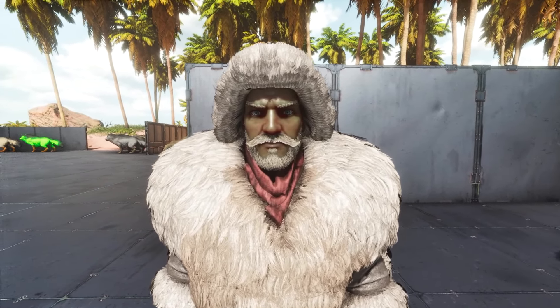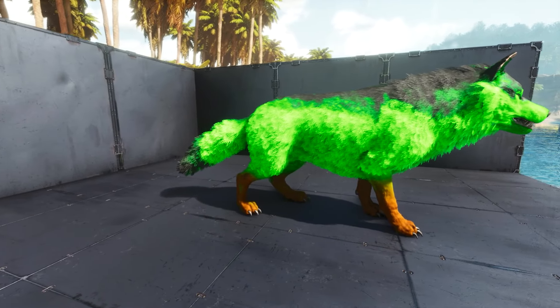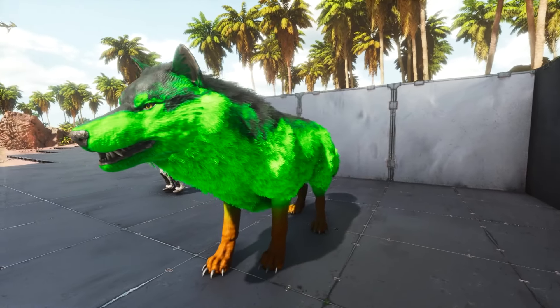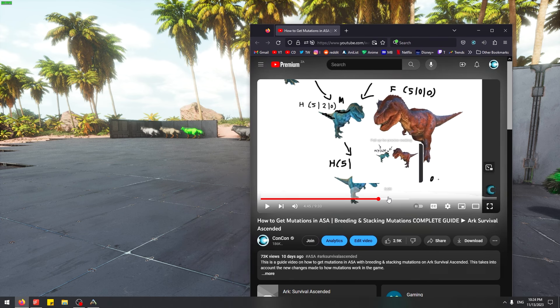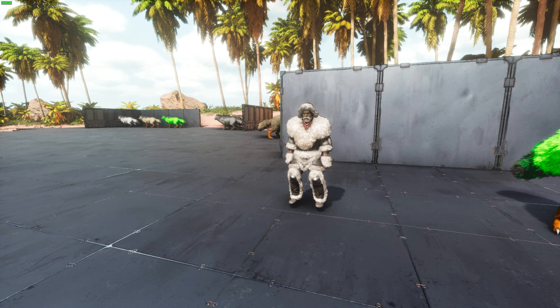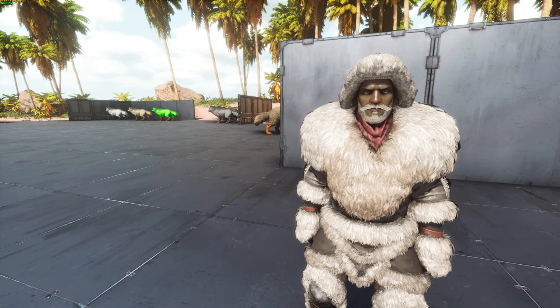In this video, I'm going to give you an in-game explanation and guide on how to breed your dinosaurs to stack mutations and how the new mutations work in Ark Survival Ascended. This is our end goal right over here. Previously, I made a guide on how to do this using basically Photoshop to draw illustrations of how breeding works. So if you want a full in-depth guide that explains just the bare basics of how mutations work, I recommend checking that video out. But this video, in-game, is going to show you everything you need to know from within the game.